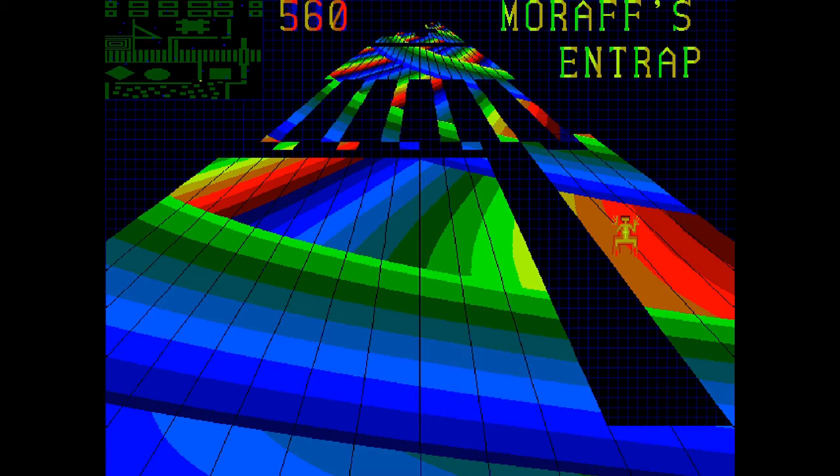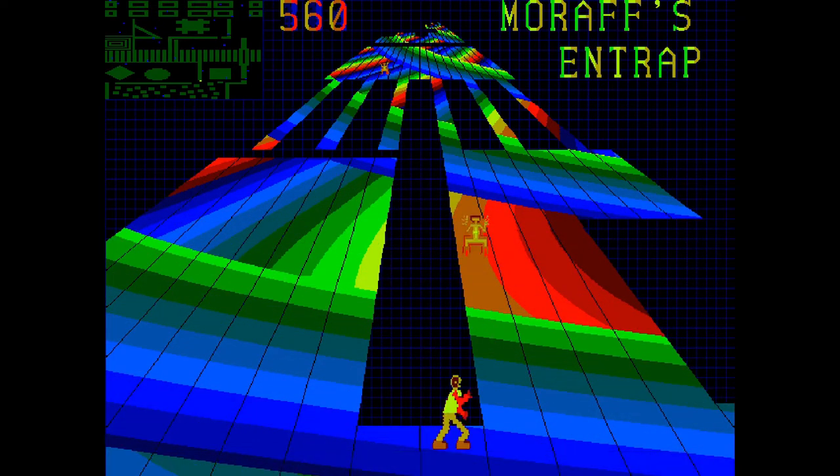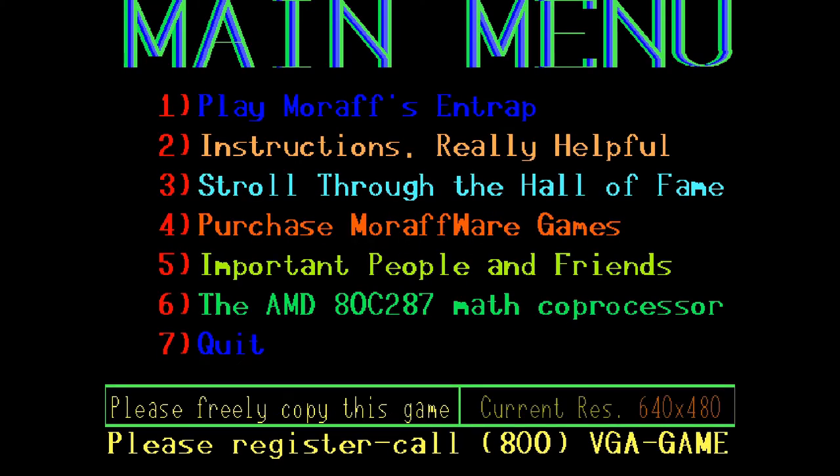We have to get around there, but is there room? Yes. But how are we going to prevent this monster from getting us? We're trying to entrap him here. I hit diagonal instead of up and he ate me. You did even worse this time.